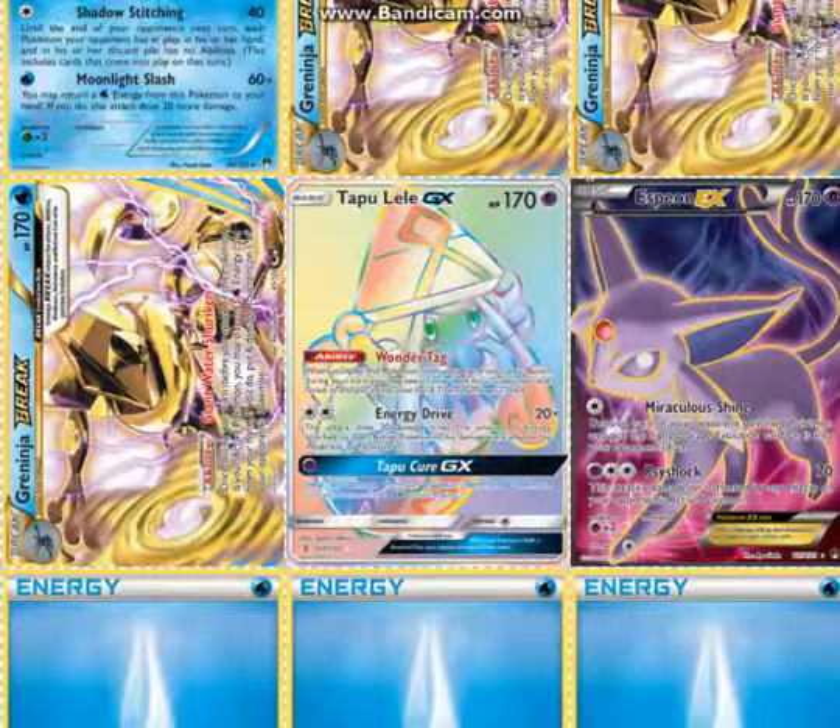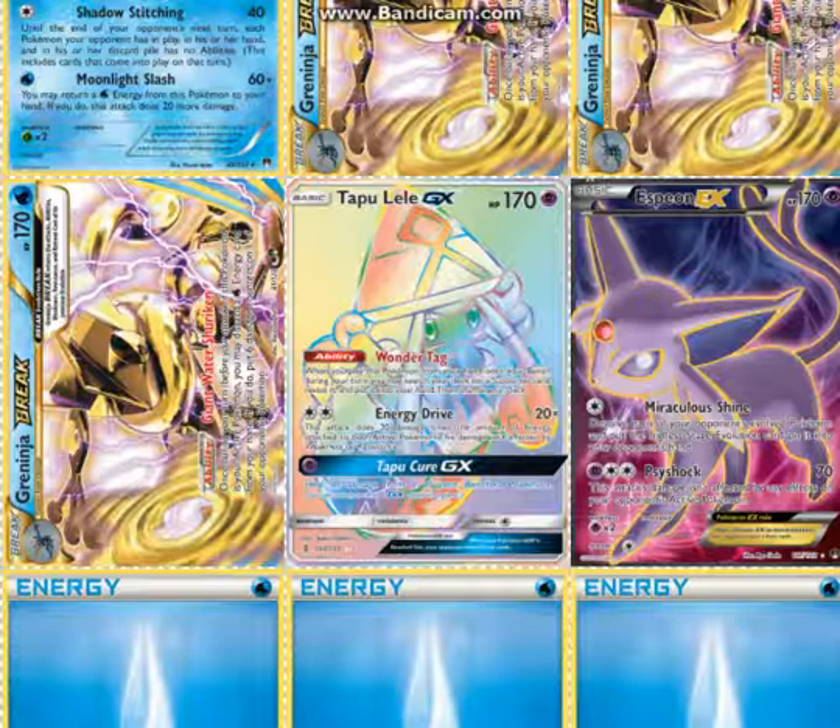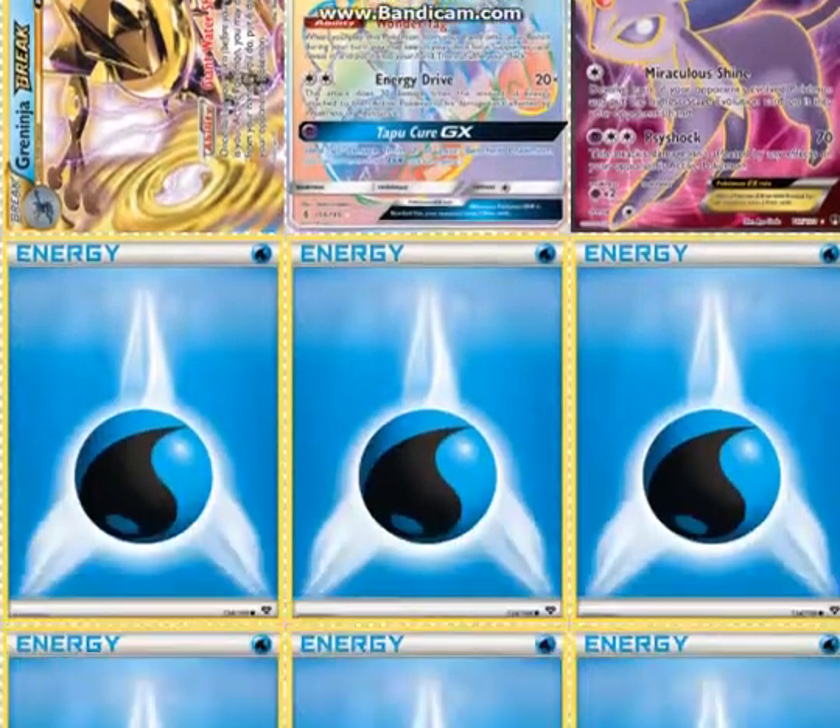1 Tapu Lele and 1 Espeon EX. The Tapu Lele is pretty obvious for Wonder Tag; Energy Drive is not a bad attack either. Espeon EX's Miraculous Shine devolves as many of your opponent's Pokémon from the highest stage — especially relevant in a format where Rare Candy is super relevant. You can devolve them to their basic form with a Giant Water Shuriken already on them and they die. I actually won a game at a League Cup with a Ninetales set and Espeon because my opponent was playing Metagross — all his Pokémon had been Rare Candied and had 100 damage on them from Ice Blade, so I devolved all of them to basics and he had nothing left.